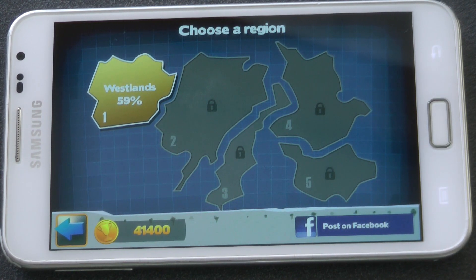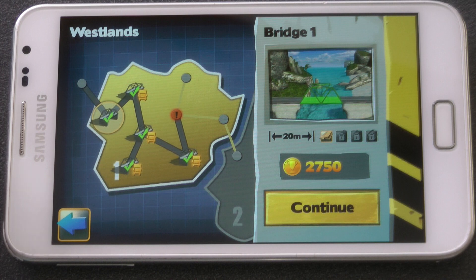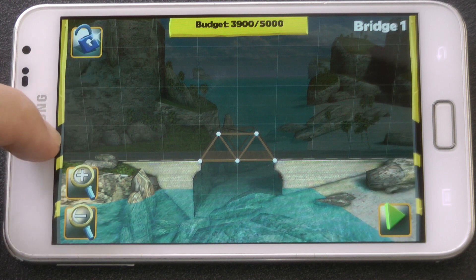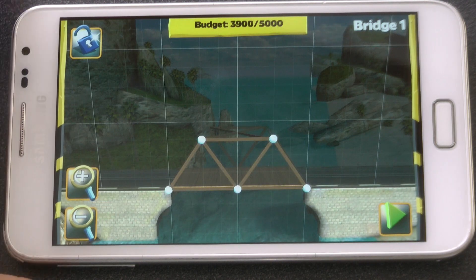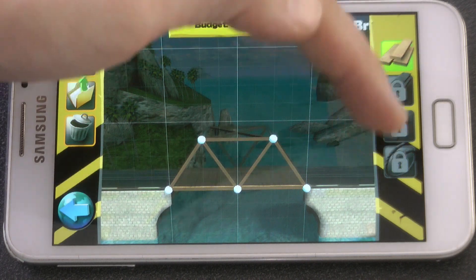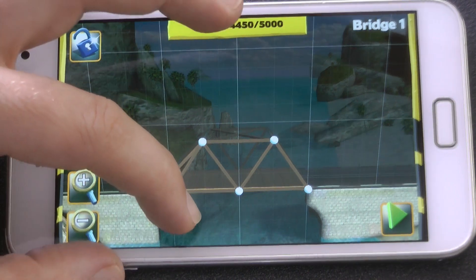You can see I'm 59% of my way through Wastelands, which is the first level. Now the first stage of this first level is a tutorial base. So you can see in the background it has three triangles, and that gives us an idea of how to construct the first bridge. You can swipe like this to open up the menus, and on the right hand side you can see I have wood and three other locked materials which I can unlock later on.